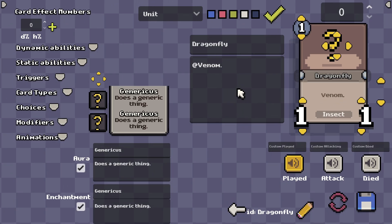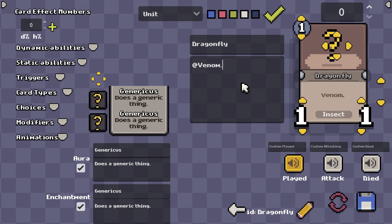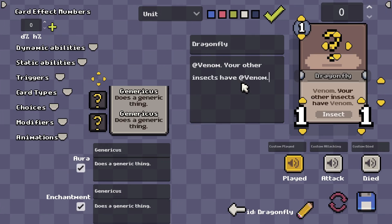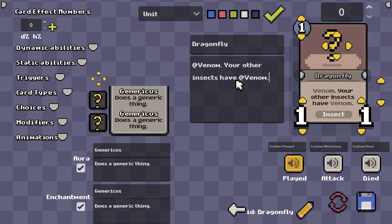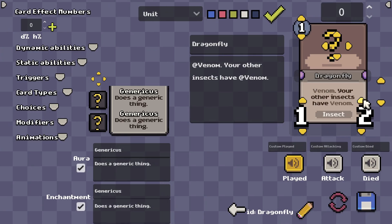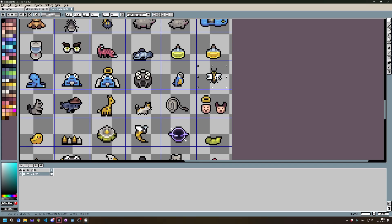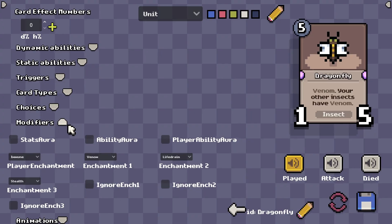One cool thing about insects is that they're very synergistic in my game. So I want to make it so that this dragonfly has venom, but also your other insects have venom. We'll add that ability in later, but you'll see it's actually really simple. I want to make it a rare card — I'm thinking I'll make it a one-five with five cost. Now we have to prepare the art, and I've already done that.